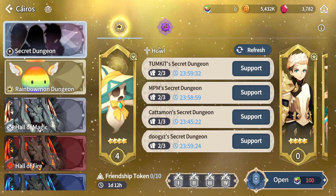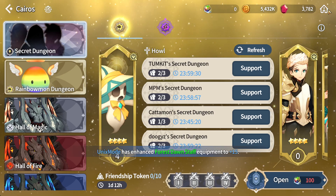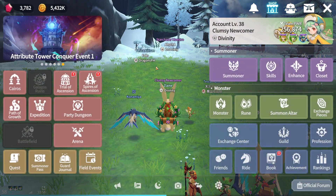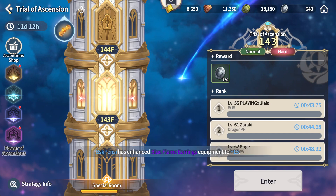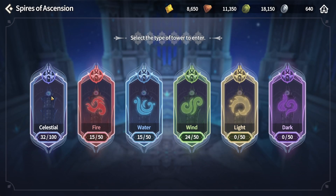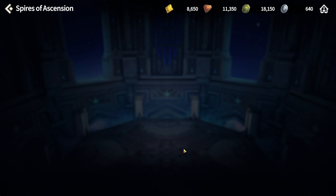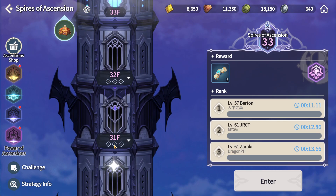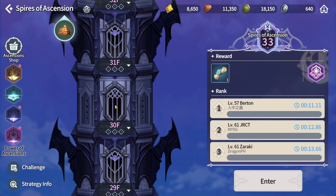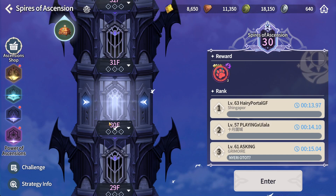You can open up here to access the secret dungeon. Other than that, if you are stuck, what you can do is jump over to this barrier here and get into the celestial. From here, for this barrier of ascensions, it's a bit different.